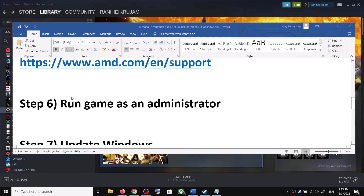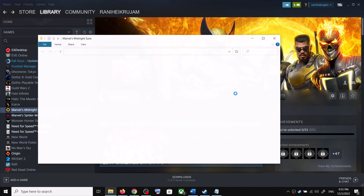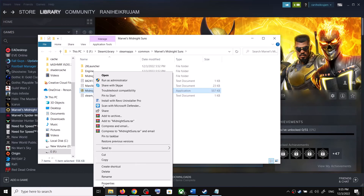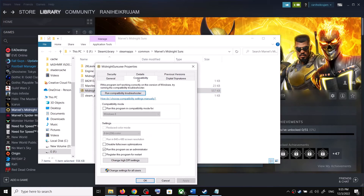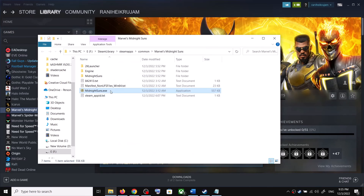The next step is to run the game as an administrator. Make a right click on the game, select Manage, then click on Browse Local Files. Make a right click on MidnightSuns.exe, select Properties, go to the Compatibility tab, and put a check on the box which says Run this program as an administrator.